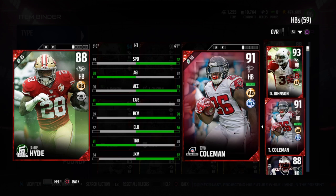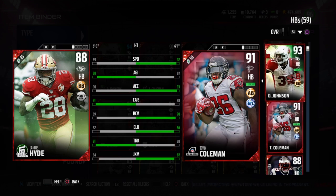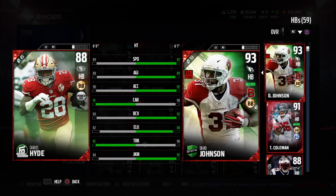Carlos Hyde goes for around 15k coins — if you're lucky you might be able to snipe him for around 9 or 10k. He's not as much of a hidden gem as Morris, because when Morris first came out not many guys were looking at him, whereas when Carlos Hyde dropped a lot of guys were already checking him out to see what he could do.